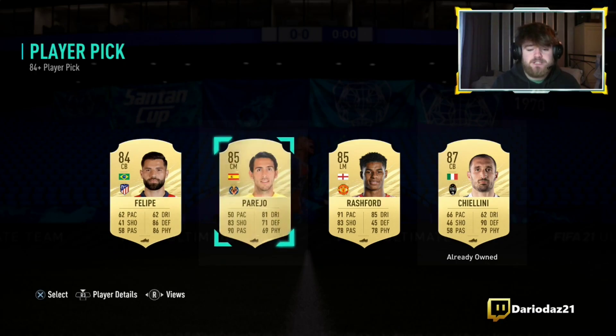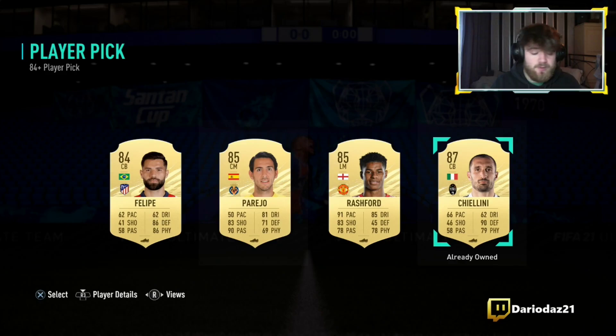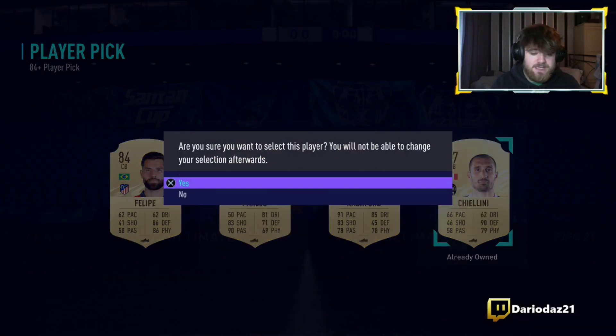We get an 87-rated Kielini, and obviously you'd have to be smart enough to take it. Even if it's a duplicate, we'll go ahead and submit him into an SBC. That's not too bad — 87 rated. It's an 83-rated squad, a lot of untradables, just put it into it and you'd get a chance of getting a high-rated player, considering fodder's so high because of the icon play picks.